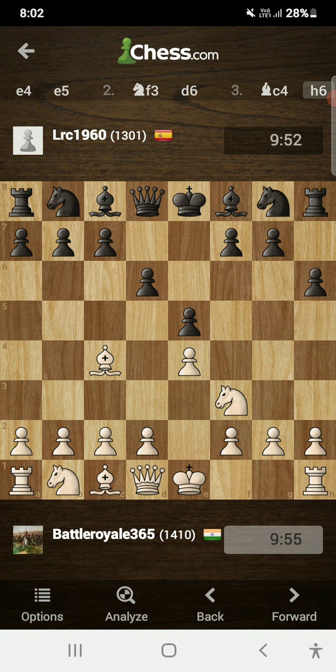If you are a beginner, the h6 move is completely fine. But if you want to play aggressively against the Fried Liver Attack — yes, after knight to f6, when white plays knight to g5, it is known as the Fried Liver Attack — then you can learn the Traxler Counter Attack. You can find many videos on YouTube that cover the Traxler Counter Attack, so do check them out after watching this video.